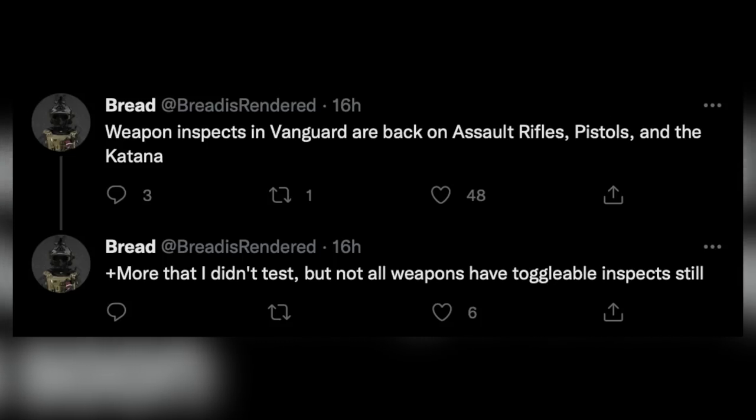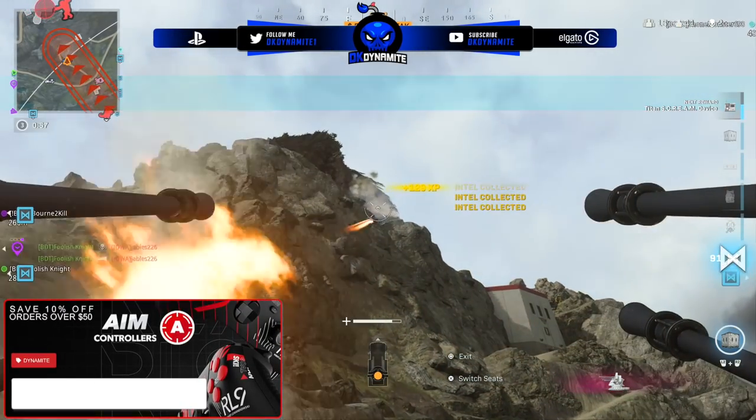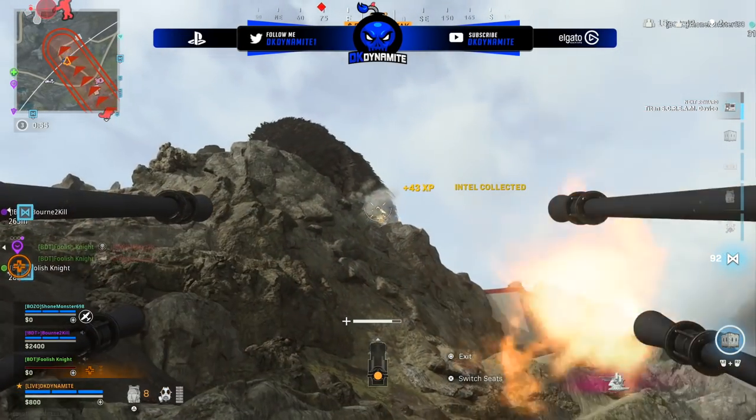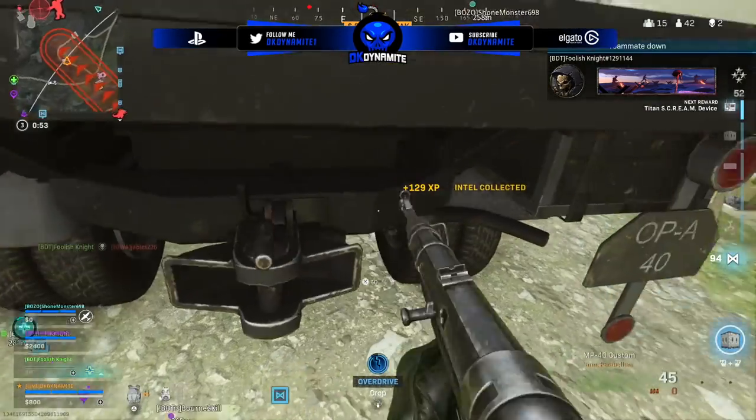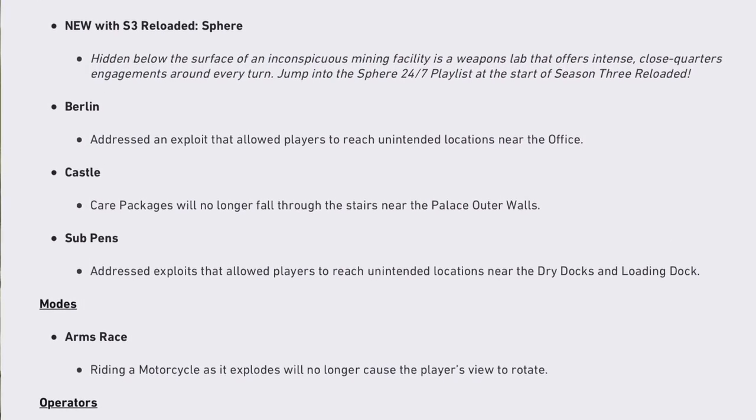It appears that free weapon inspection is back for certain ARs, pistols, and the Katana, but it's still broken for other weapon classes. Maybe it'll finally be ironed out and released for all weapon classes with the official start of Season 3 Reloaded or at a patch during a later date. Yesterday's patch notes did confirm the following for multiplayer: we of course have Sphere, a new map available, which was previewed in the previous Vanguard video.